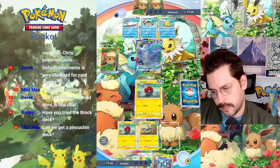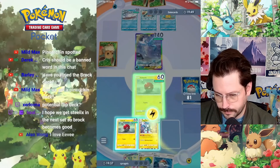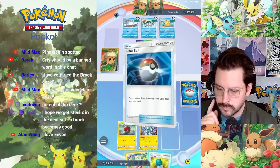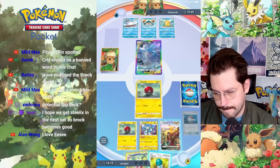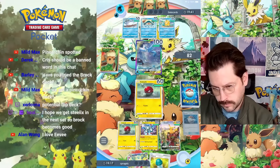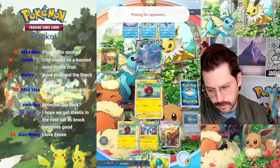Psyduck with one energy. Doesn't have Misty. Okay, we'll do 40 next turn - not a lot I can do about it. I'll Pokeball and get Pikachu. Tackle - nice little 40. If he can Misty me I'm in a lot of trouble here, because he could take me down in one. It wouldn't be the end of the world, but it wouldn't be ideal.